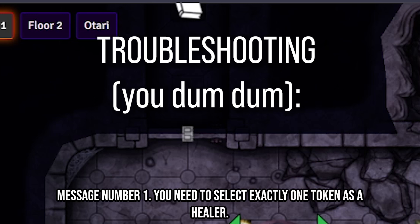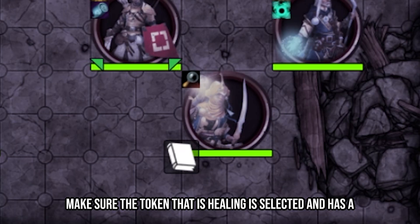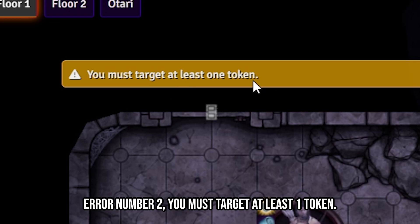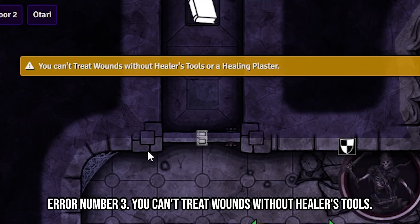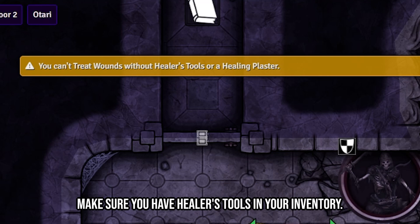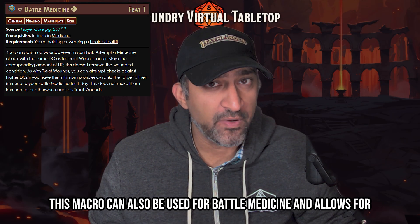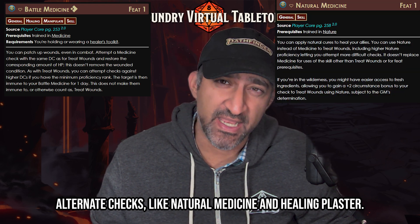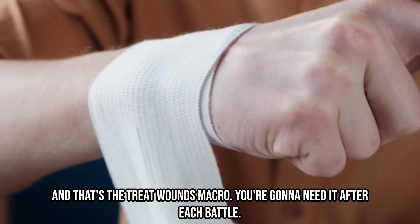Troubleshooting: Error one — you need to select exactly one token as a healer; make sure the healing token is selected with a highlight. Error two — you must target at least one token; make sure the token you're trying to heal is targeted. Error three — you can't treat wounds without healer's tools; make sure you have healer's tools in your inventory. This macro also works for Battle Medicine and allows alternate checks like Natural Medicine and Healing Plaster.